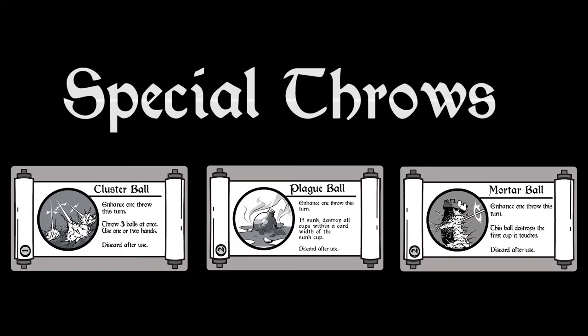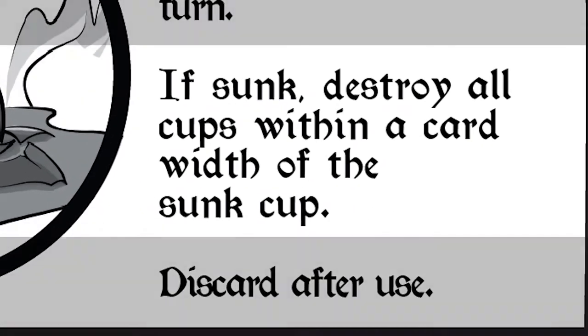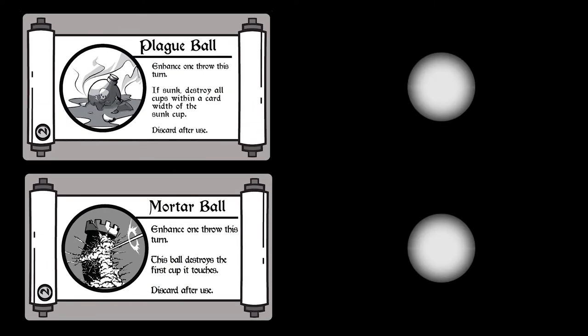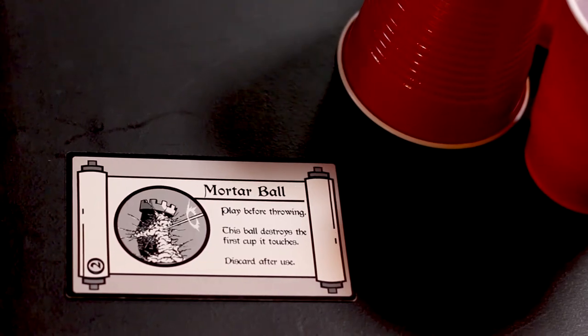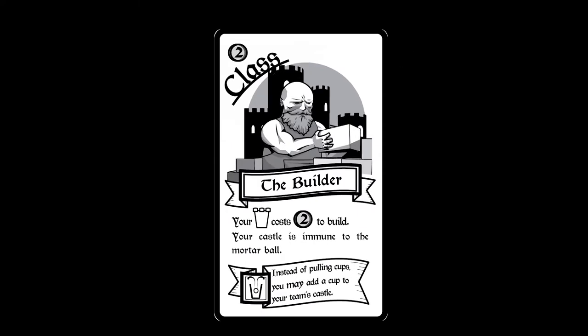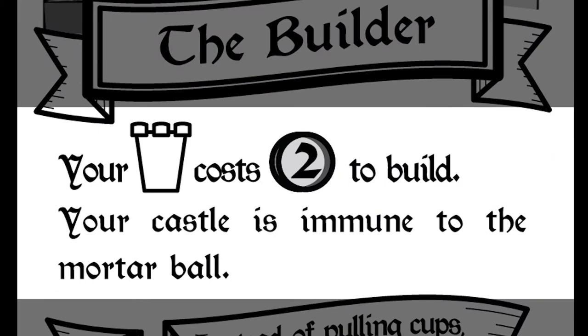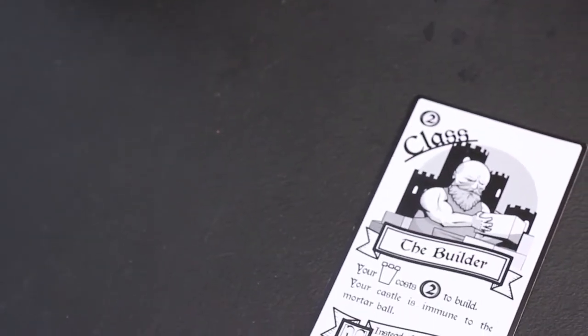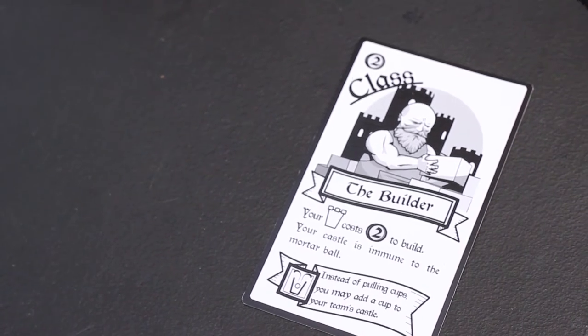Special throws are one-use power-ups that will enhance a throw with some special destructive force. Players cannot combine the effects of multiple special throw cards toward a single throw attempt — instead, multiple special throws will apply to consecutive attempts made by that player. Display your special throws near your castle so they are visible, and discard them once they have been used. Class cards grant a role and special powers to a player, allowing them to bend or break the normal rules of play. Each class card has at least one passive ability, as well as one sink ability, which activates every time a player sinks a ball in a cup as that class. Class cards remain in play until they are discarded or destroyed and cannot be killed by enemy knights. Players must discard their current class if they wish to play a new one.